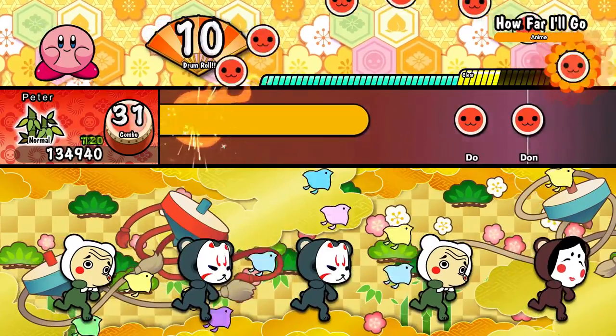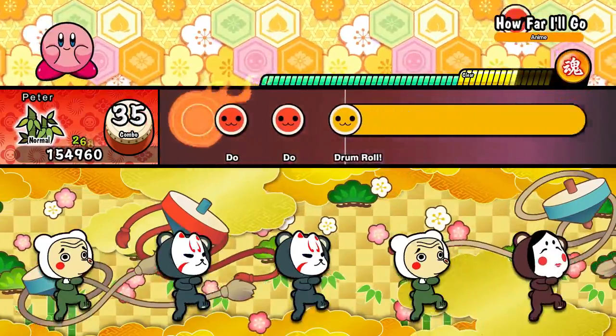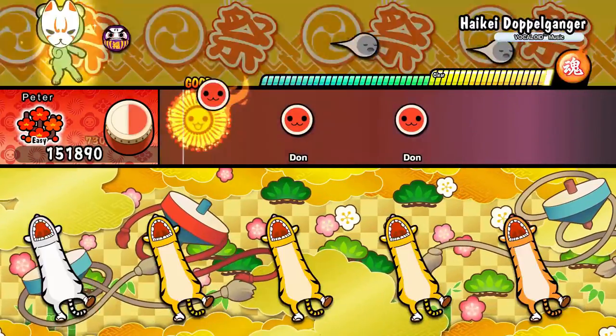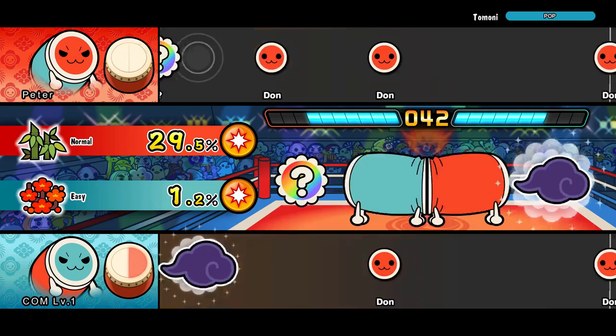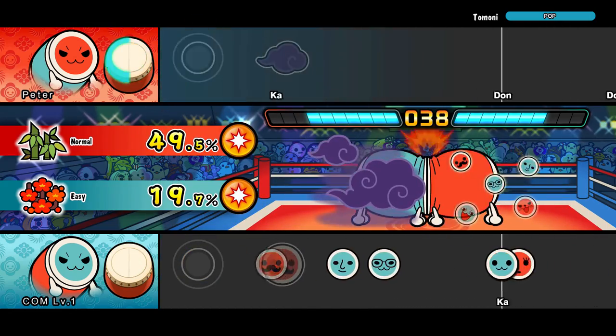There are a few different game modes. Taiko mode is the standard play mode where you select a song, a difficulty, and then you play through it. You need a certain amount of points and correct notes in order to clear the song, designated by the bar on top of the track. Don Katsu Fight is a crazy fun multiplayer battle mode — there are items you can hit to mess with your opponent's track, like make it go really fast or obscure it, and you whittle down your opponent's HP.